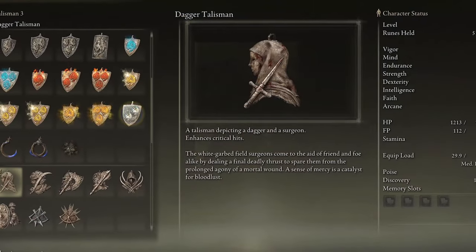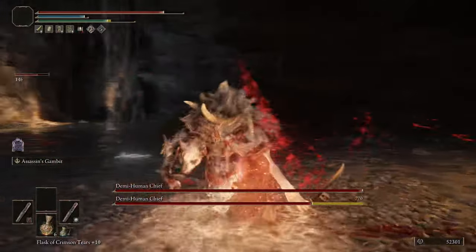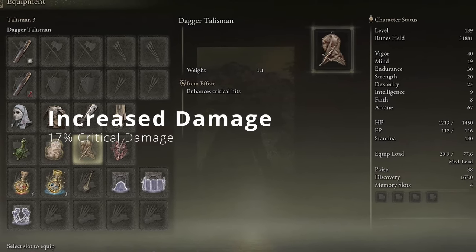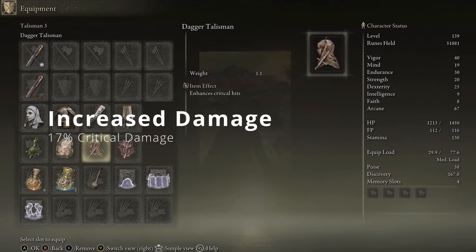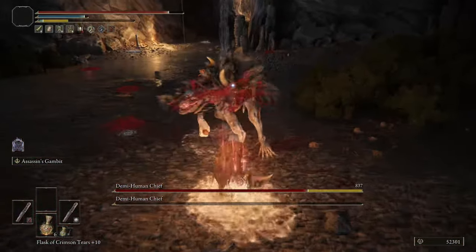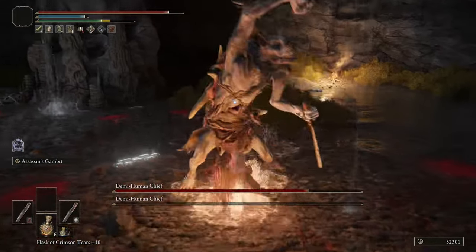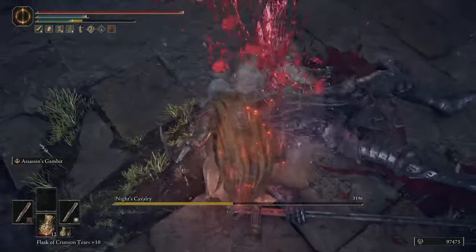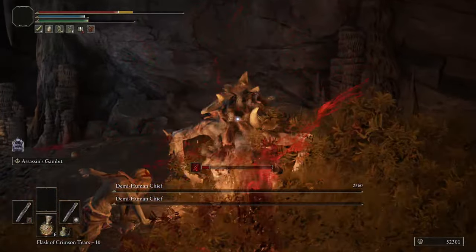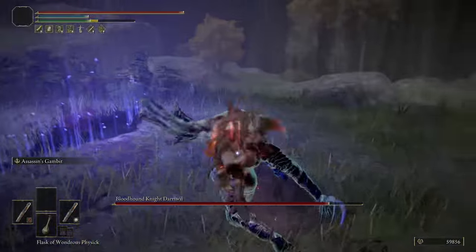Our third talisman is the Dagger Talisman. I hadn't focused much on backstabs or critical hits in past builds, but this talisman increases critical damage by 17% — any parry, any backstab, any critical strike gets that boost. That's massive. You may remember from the beginning of the video where I stabbed that Knight's Cavalry on the ground and took off half his health — that's the Dagger Talisman at work. It's a niche talisman but it works very well with our dagger build.